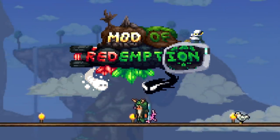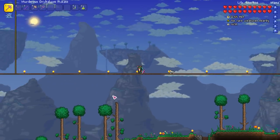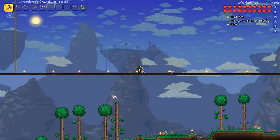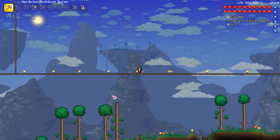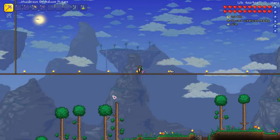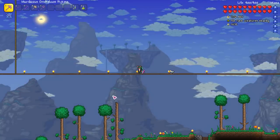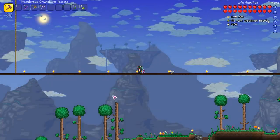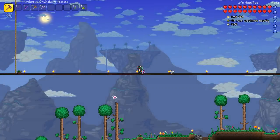Good morning everyone, welcome back to the Mod of Redemption. Today we're back for some more druid action. If you didn't get the chance to see yesterday's video, we ended up taking on and destroying the infected eye, which now means somewhere in the world we have a new biome. I didn't realize when we killed the boss that a nuke apparently dropped, so thank you to the community for pointing that out. We'll start with that today — go see this new biome and find out what it's all about. Some of the items from enemies in that biome are probably what we need to craft moving forward.